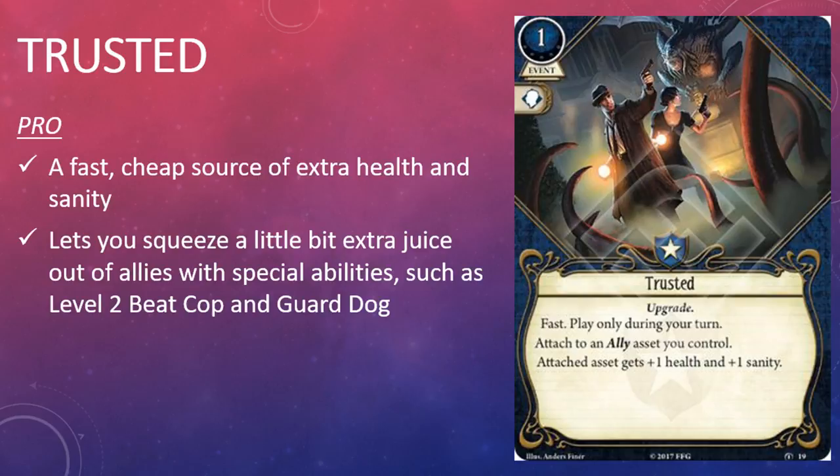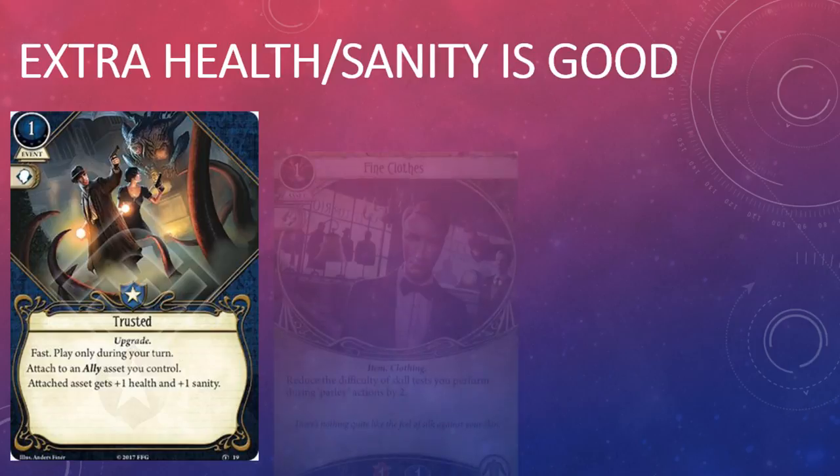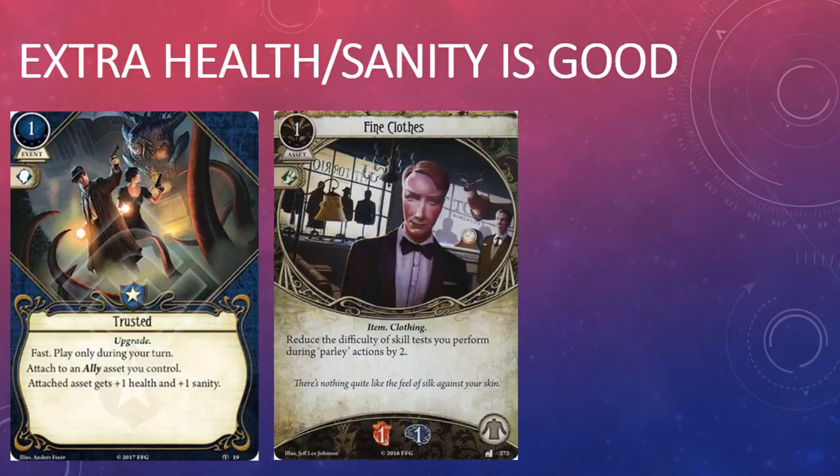The third Guardian card in the box is Trusted. It's a one cost event with a willpower skill icon and the Upgrade trait. It has the game text: Fast. Play only during your turn. Attach to an ally asset you control. The attached asset gets plus one health and plus one sanity. Trusted is the first of two upgrades for the Guardian card pool, and I like it quite a bit just for the small health and sanity boost it provides. The card reminds me of Fine Clothes, the neutral asset from Where Doom Awaits — one health or sanity is sometimes the difference between winning or losing a scenario, and paying one resource for that is a real bargain.